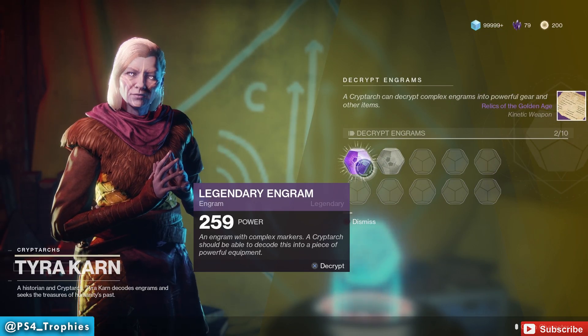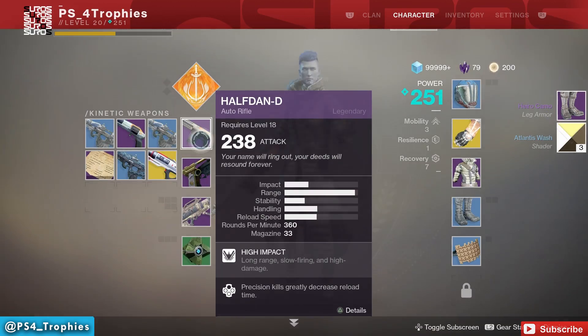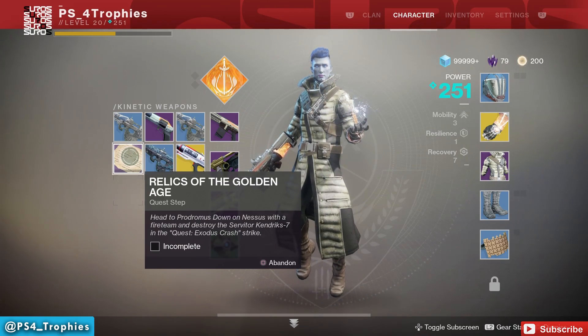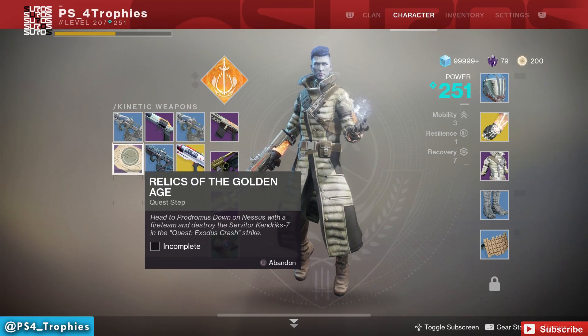The next step will always be listed in the kinetic weapons section of your inventory. You just have to complete one quest: the Exodus Crash strike.